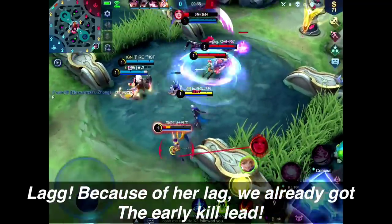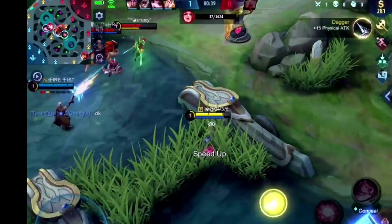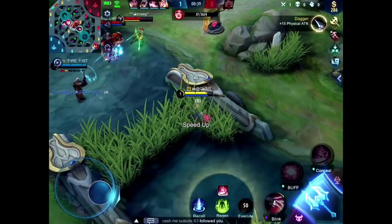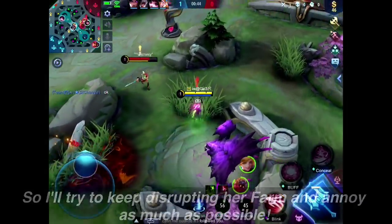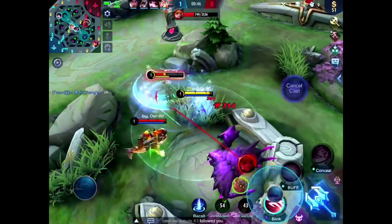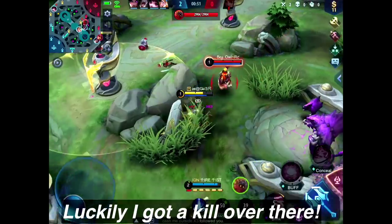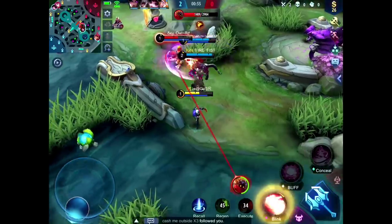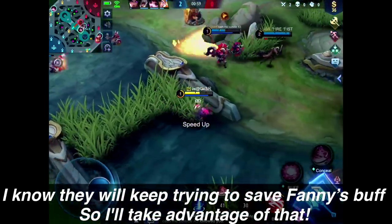Because of her passive we already got the early kill lead. I already noticed that Fanny is quite low on HP and she used her first skill, so I'll try to keep disrupting her farm and annoy her as much as possible. Luckily I got a kill over there.